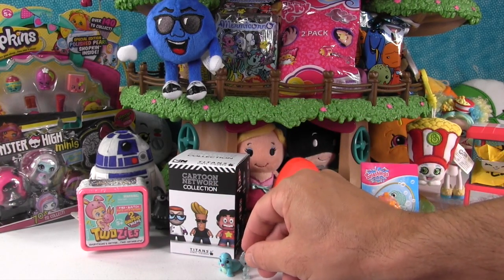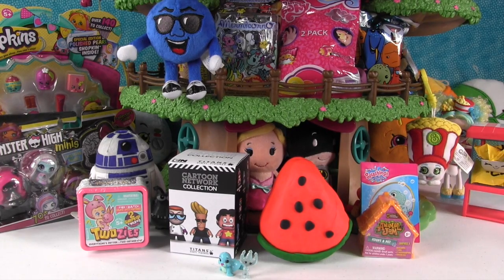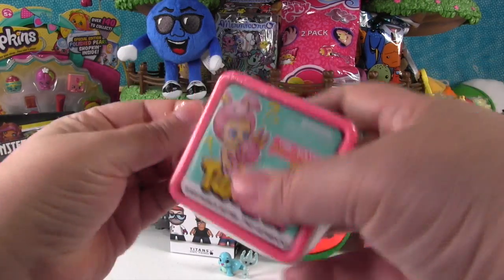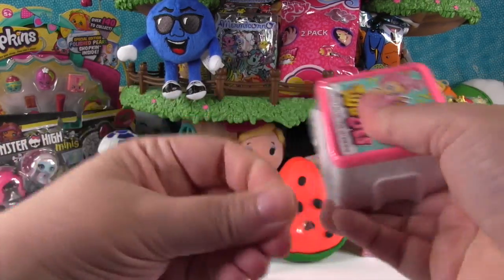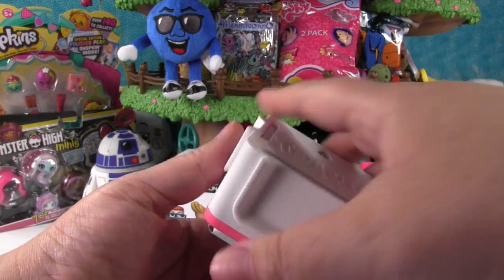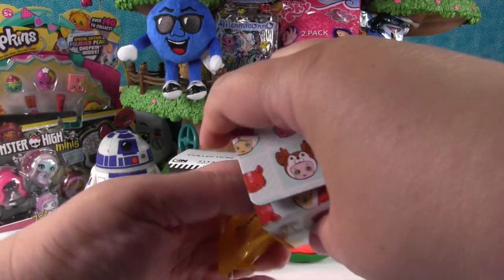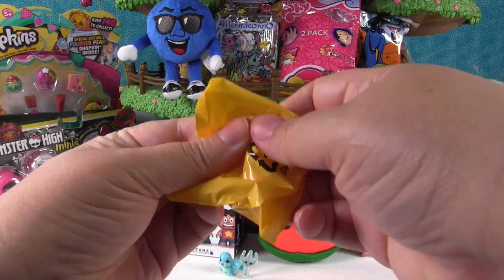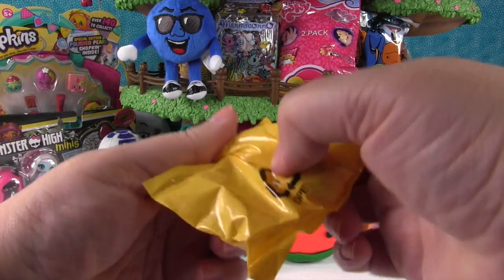It's Shannon's turn. She opens the Twosies - these are by Moose Toys. Inside you get one baby and one pet. Sometimes they match, but most of the time they don't. You can get ultra rares and limited editions.